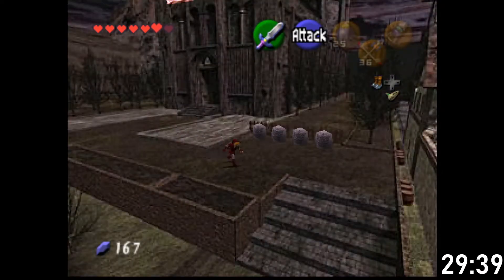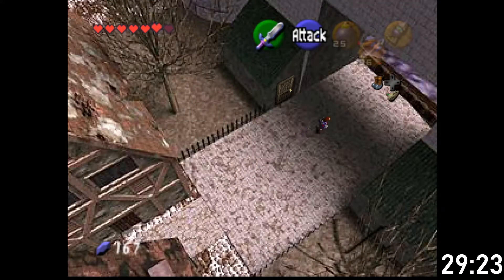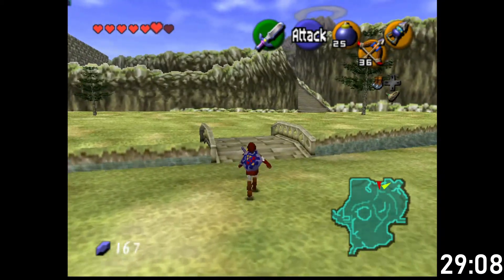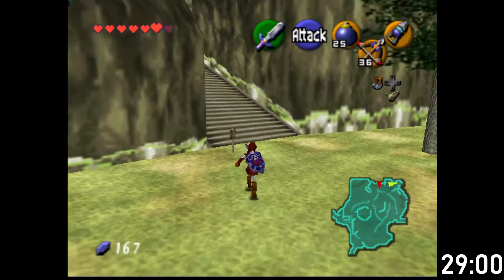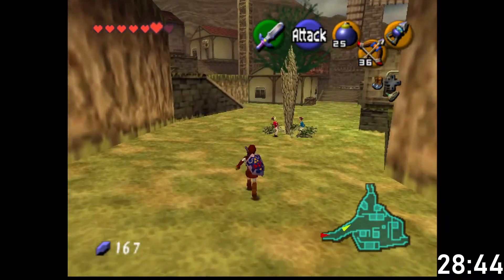The only question is: is it the silver or the golden scale? Even if it's just the silver scale - I didn't know that Gossip Stones could give you hints. That's actually a way of making them useful. I should have assumed that the randomizer would do something to make Gossip Stones useful.